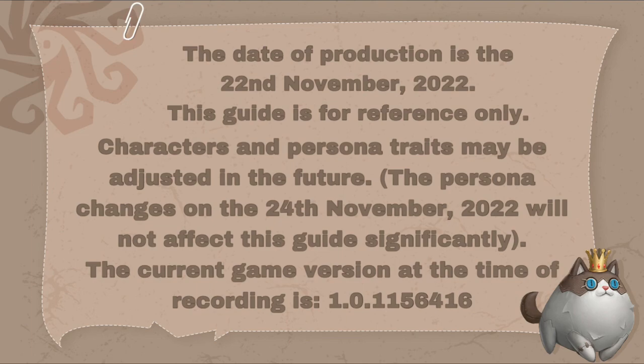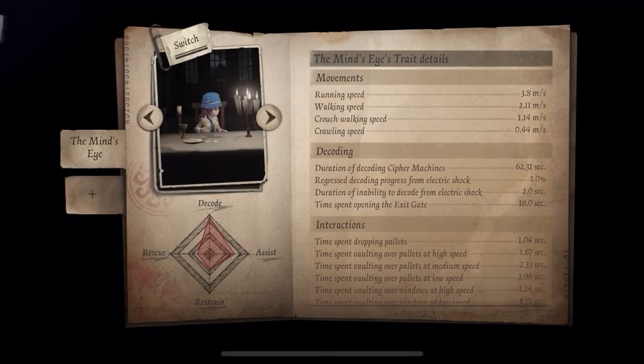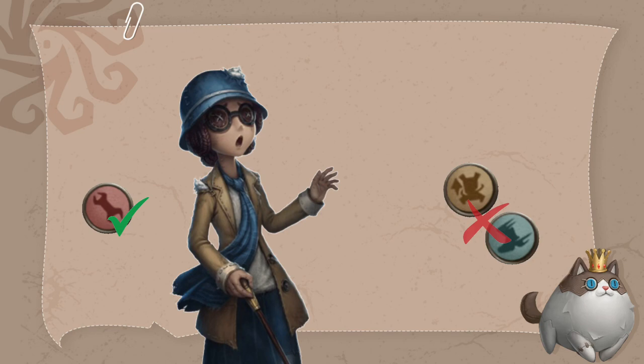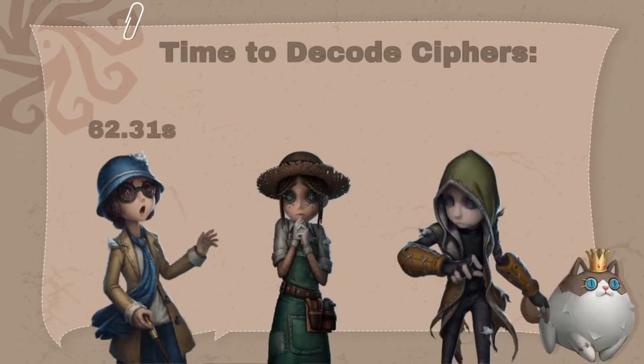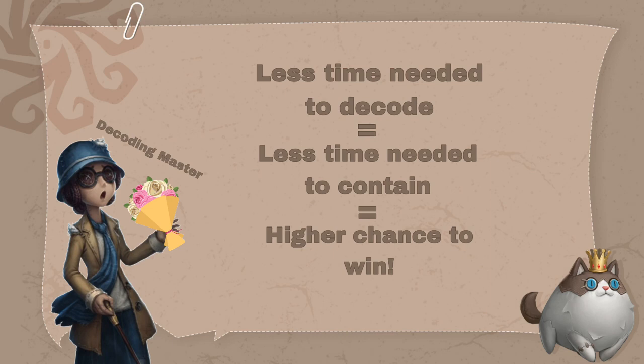Now, let's get into the video! The Mind's Eye is a purely decoding top survivor with a slight ability to support as well. This means her main role in the game is to focus on finishing cipher machines as quickly as possible while leaving the containing and rescuing to the other survivors. The Mind's Eye has a passive trait which gives her a significant increase in decoding speed, allowing her to finish cipher machines much quicker than the average survivor. This benefits the entire team as the other survivors have much more lenience for how long they have to contain the hunter — those extra seconds saved can be the difference between a win or a loss.